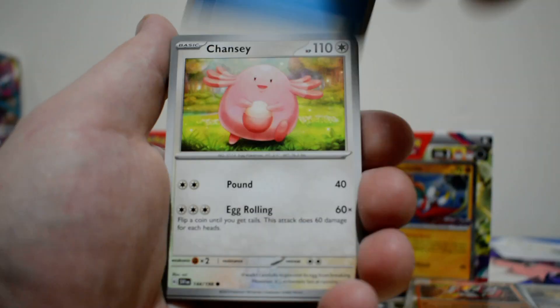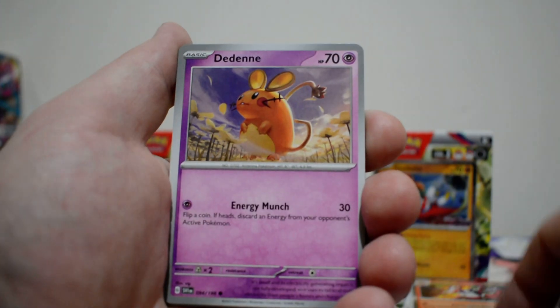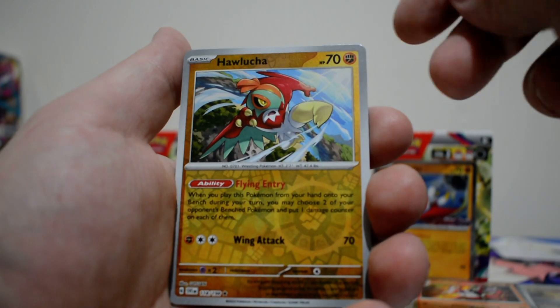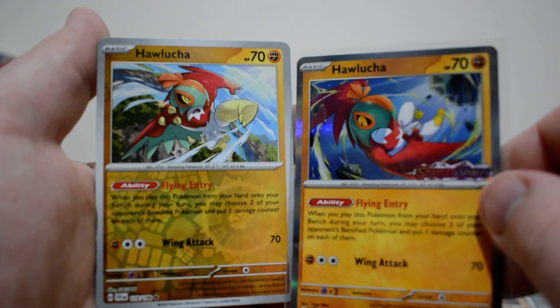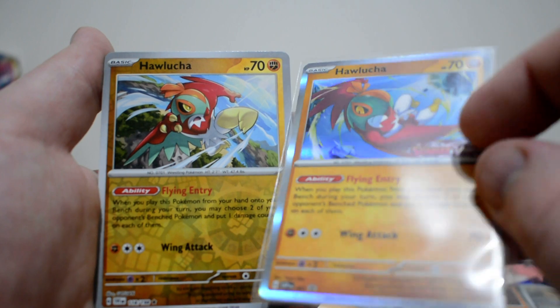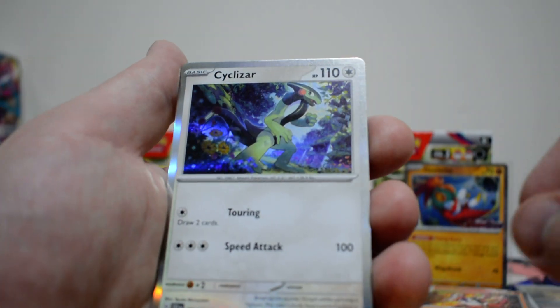We have a Water Energy, Chansey, Rare Candy, Fido, Dedenne, Flamigo, Fortress, Rocky Helmet, Squawkabilly, Hall Lucha. Now, this is the regular printing to the kit promo, which does have an alternate artwork and the stamp on it. And then we've got a Cyclazar.